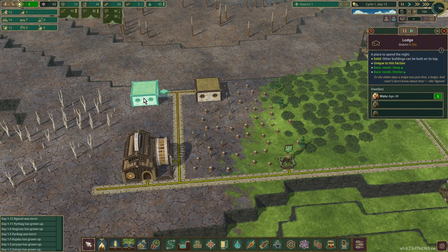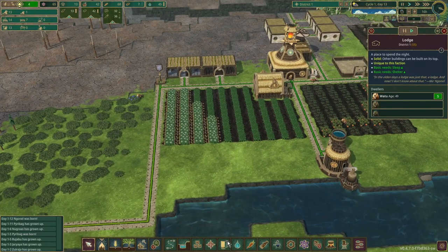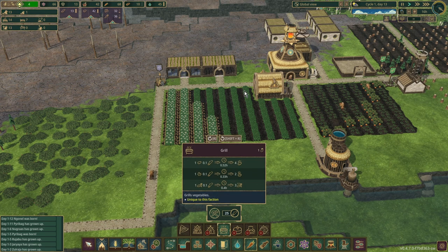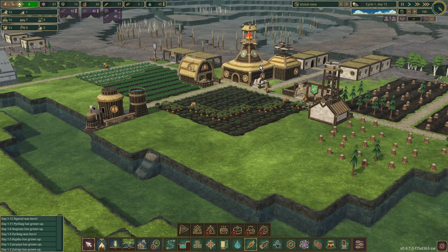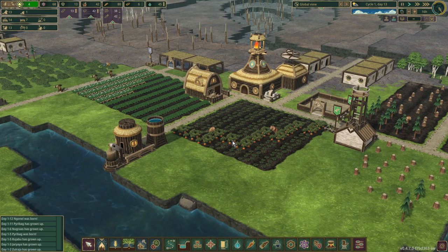We've got some new houses but no beavers moved in yet - seven free spaces, only one child, no unemployed. We only have 65 science points. What we're looking for next is the stairs and platforms, which need 170 science points - that's going to take a while. In the meantime I can put in a grill down here. Nobody to work in it at the moment, but they'll go in and start grilling potatoes once a worker is available. I do need storage for potatoes and grilled potatoes, but that'll have to wait until we've got the stairs and platform.